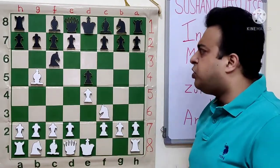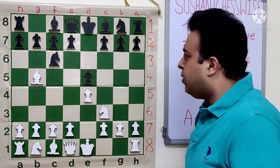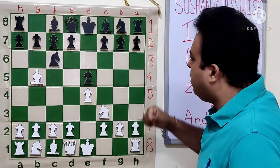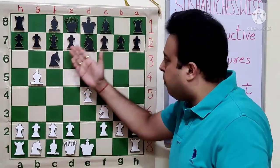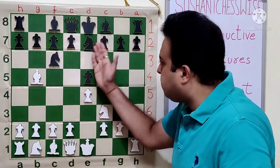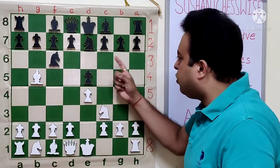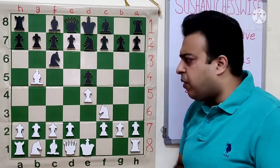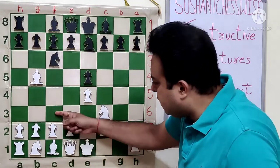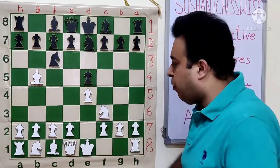Black has many possible moves here: A6, NF6, or Bishop C5. In this game, Black played Knight G7, which simply protects the fellow knight. After Bishop C6, the knight will take and support the E5 pawn. This knight wants to go to the G6 square in future. In the Ruy Lopez, one of White's main plans is to play C3, D4, castle, and put pressure on the E5 pawn. So White goes C3.